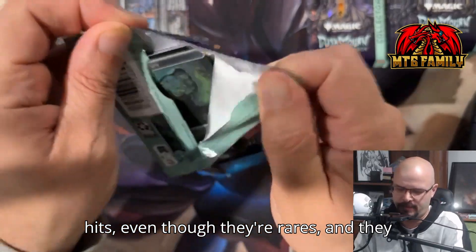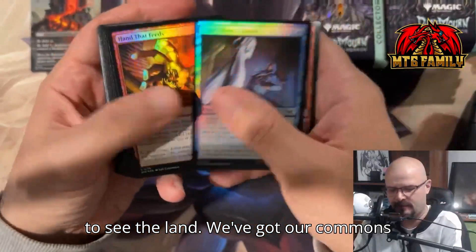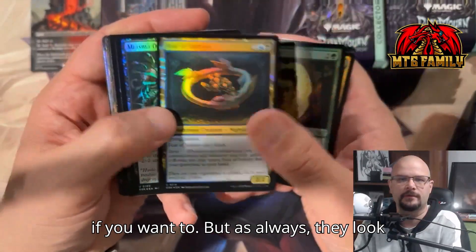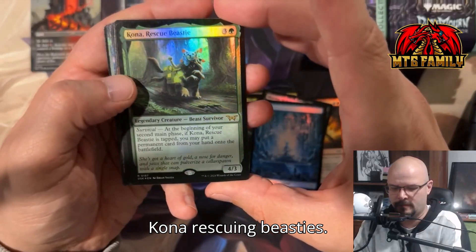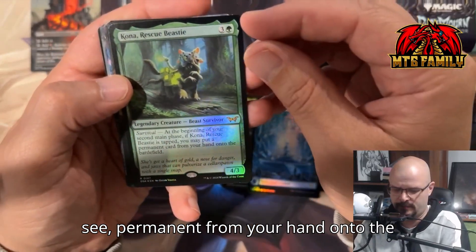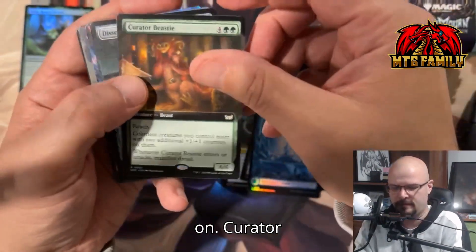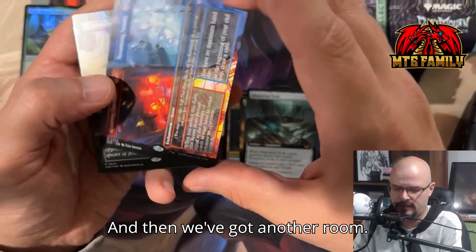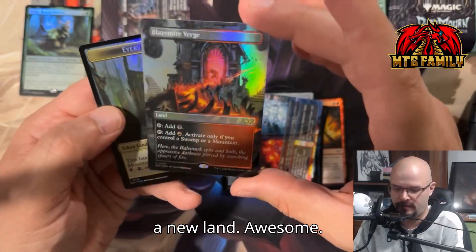The lands are certainly hits — even though they're rares, they're going to be probably the highest-played cards in the set, so always happy to see the land. Commons and uncommons — going through them just slow enough so you can actually see them. They look good in foil. We've got the new Island, Kona Rescuing Beasties, and this one allows you to put a permanent from your hand onto the battlefield if he's tapped at the beginning of your second main phase. That's a card we're certainly prospecting on. Curator Beast, Dissension Tool, and another room. There we go — a foil new land. Awesome.